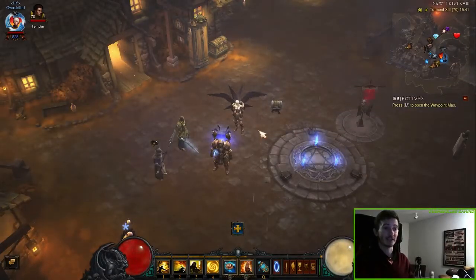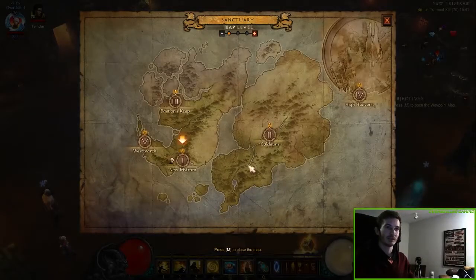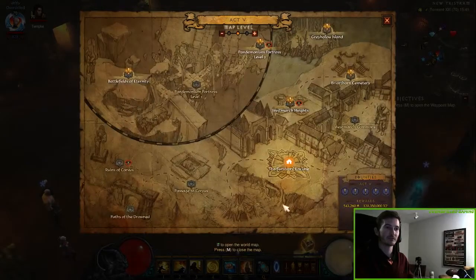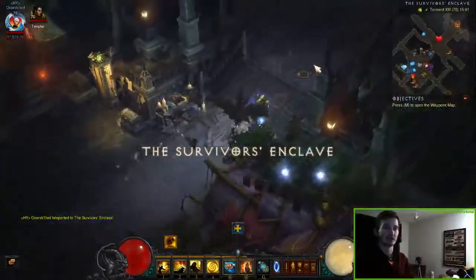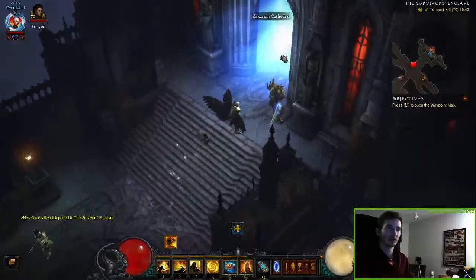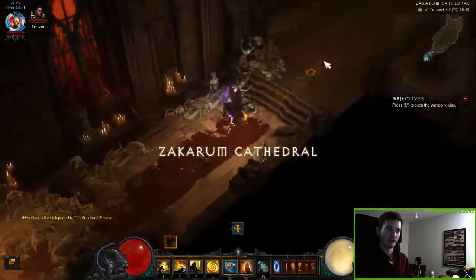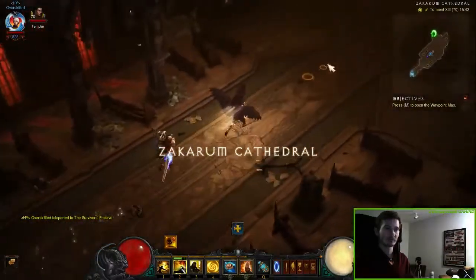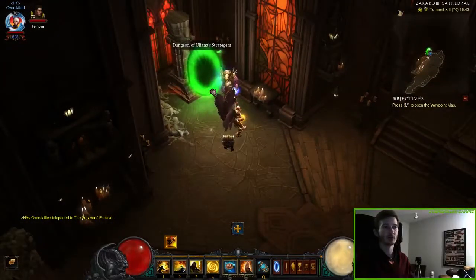The location of this set portal is very easy to find. You just click on the map, switch to Act 5, and go to the town. After you load in, run out of the town and go through the portal to the Saccharum Cathedral. Run north east and in the left corner you can see the wonderful green set portal.